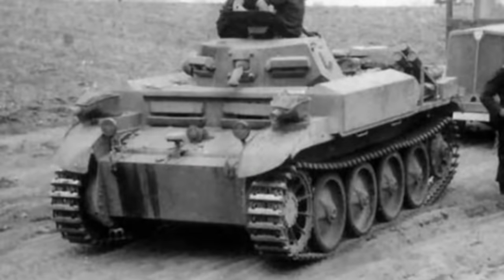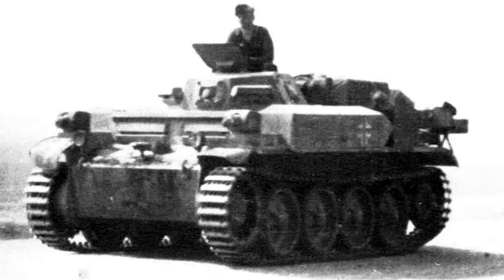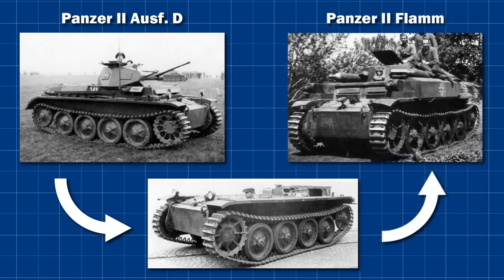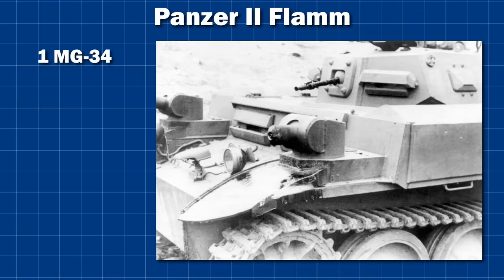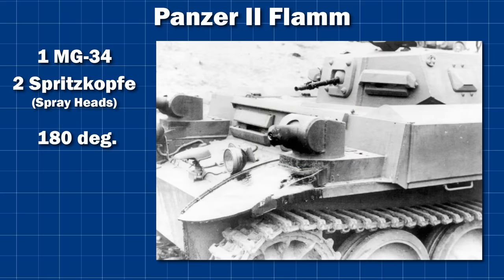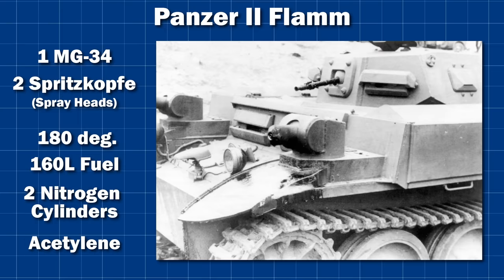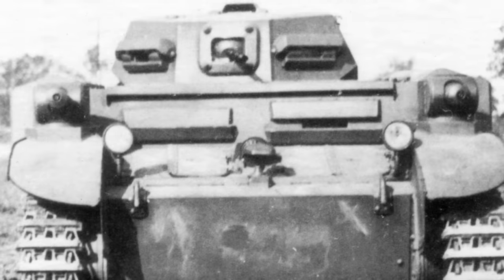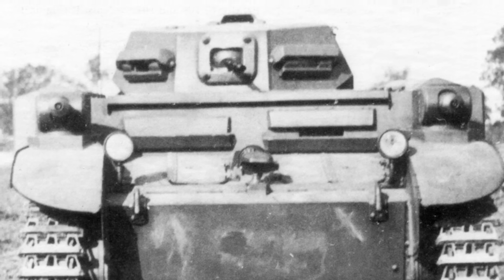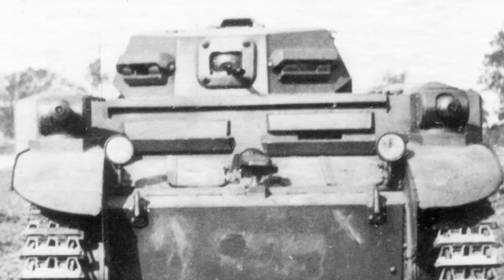The Panzer II was the next vehicle to go flame mode, and this was an actual factory-produced variant — the SDKFZ-122, more commonly known as the Panzer II Flamm. This vehicle would see a new superstructure mounted on the hull of the Panzer II D or E, with the cannon in the turret removed and replaced with the centrally mounted MG 34. The spicy parts were all at the front, with two Spritzkupfe (spray heads) mounted on the fenders of the vehicle. These could each rotate 180 degrees, with each having its own supporting apparatus consisting of 160 litres of fuel, two compressed nitrogen cylinders, and plenty of acetylene to light the mixture. The 12-ton vehicle housed a crew of three: the commander in the turret operating the MG and the flamethrowers and directing the tank, with the driver and co-driver/radio operator/backup flamethrower operator sitting in the front hull.